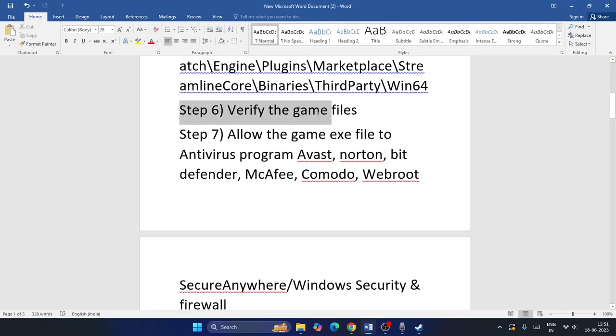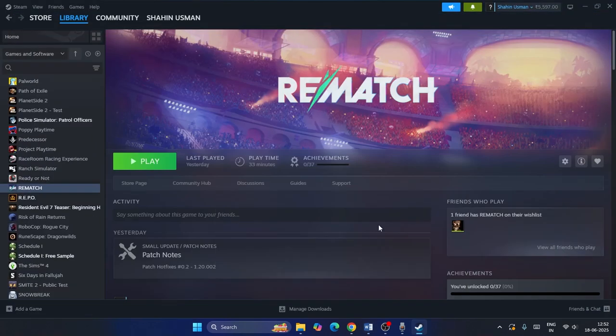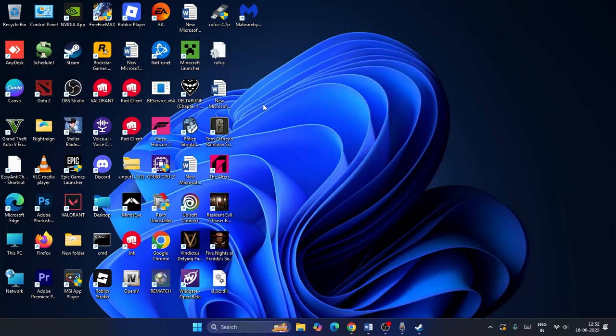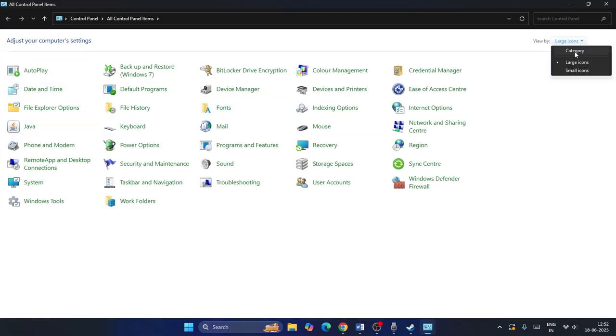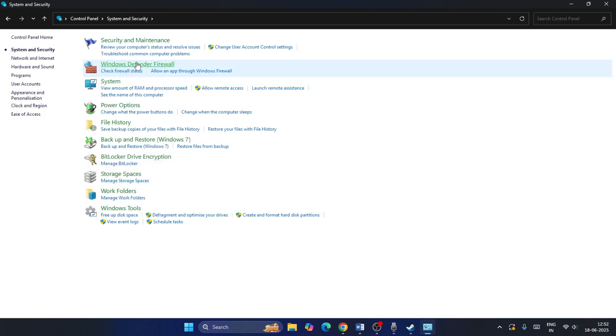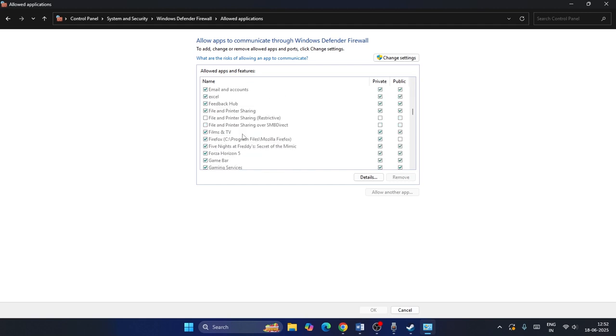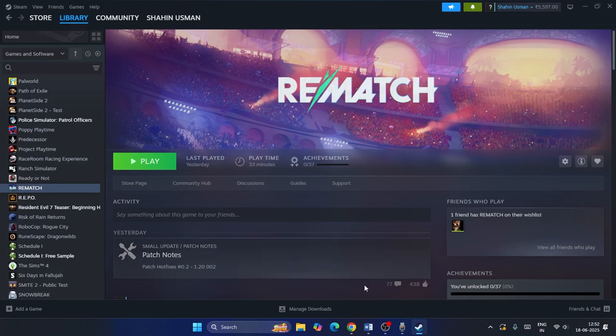Next, allow the game through Windows Defender Firewall. Search for Control Panel, change the view to Category, go to System and Security > Windows Defender Firewall > Allow an app or feature through Windows Defender Firewall. Scroll down to find Rematch and check both the Private and Public boxes. Close the window and test the game.